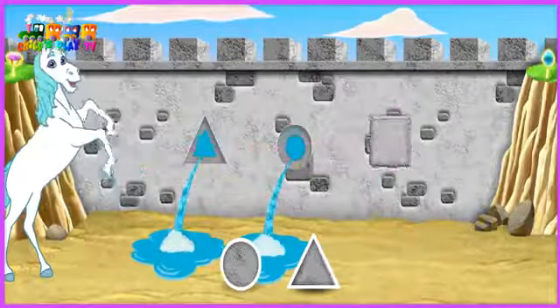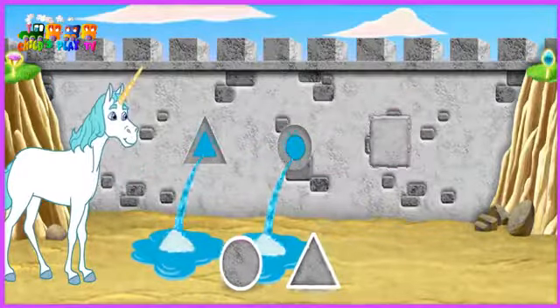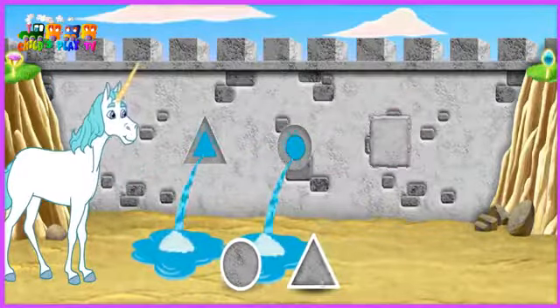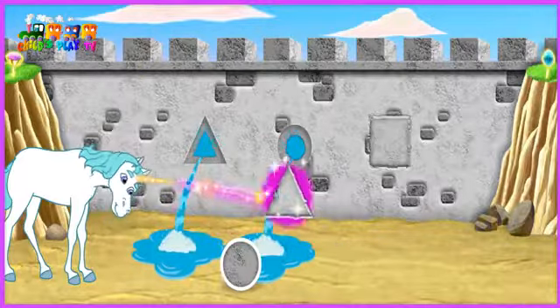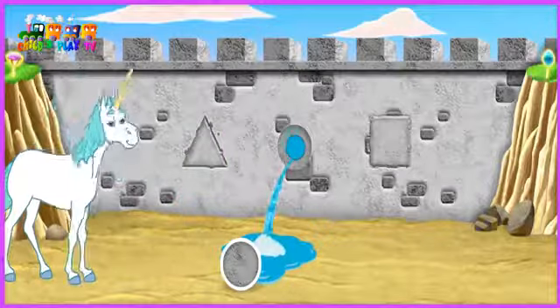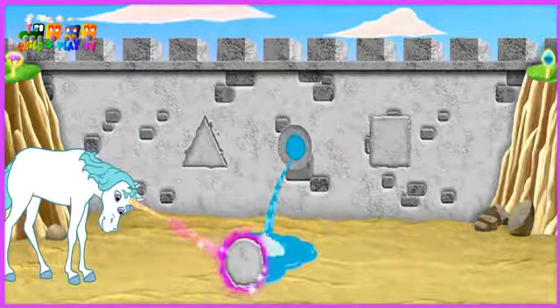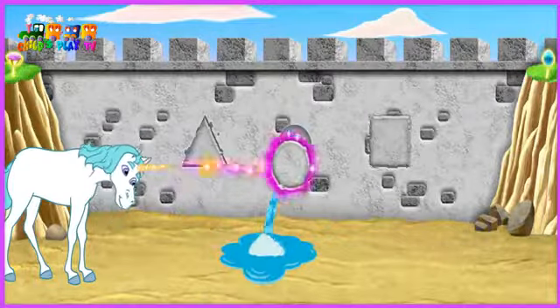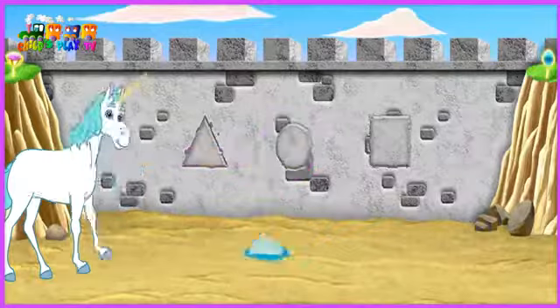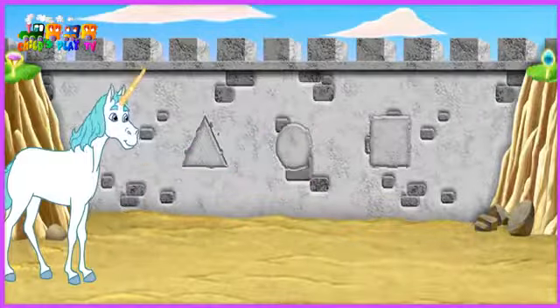Muy bien! That's the hole for the square! Cuadrado! Click another shape! Muy bien! That's the hole for the triangle! Triangulo! Click another shape! Excelente! That's the hole for the circle! Círculo!